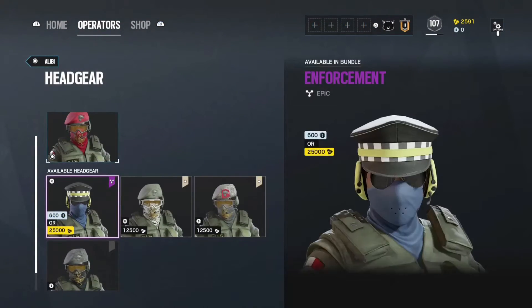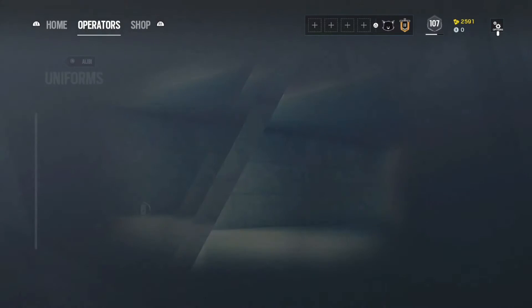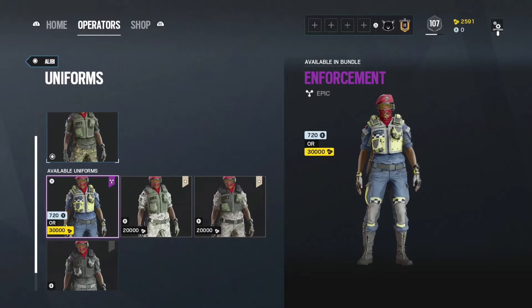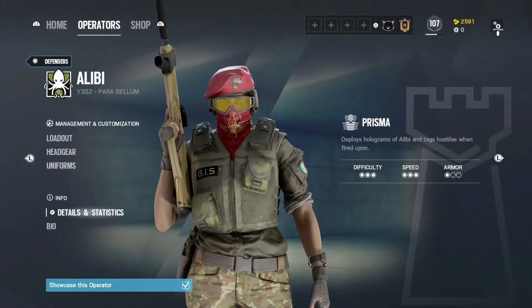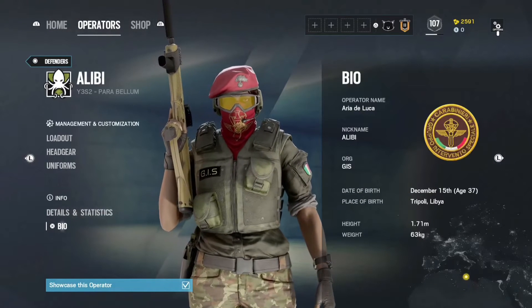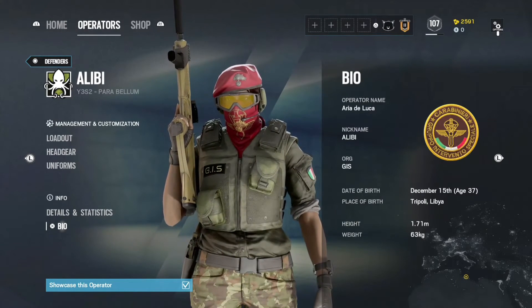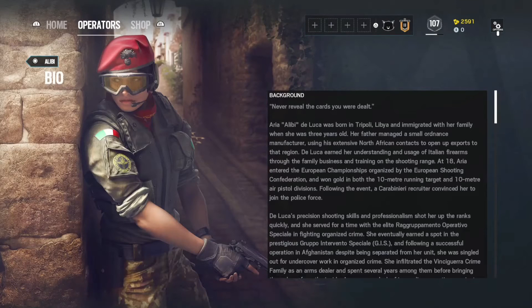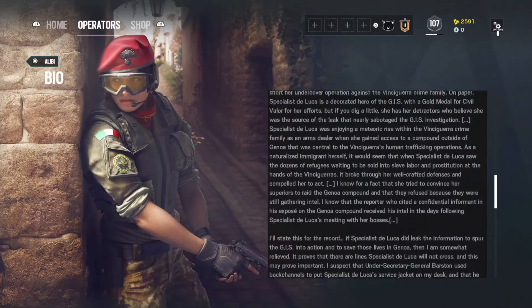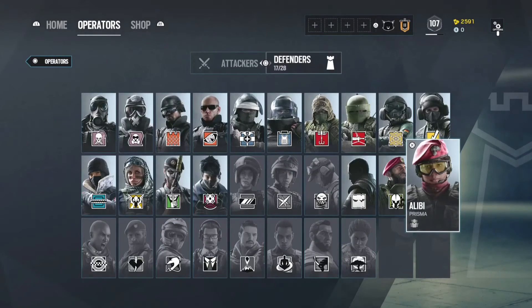These are the different customizations you can do for Alibi — a female defender operator with three speeds and one armor. I love this police outfit, it's really cool. If you want, grind some Renown and buy her. Don't mind my stats. You can read her bio — I'm going to put her bio in the description below. This is the end of the video. Don't forget to subscribe and hit that notification bell. We're currently at 193 subscribers — if we reach 500, I will start going live on Twitch. Follow me on Instagram and Twitch at GamesAware. Till next time, peace.